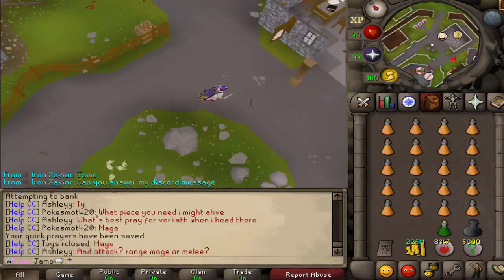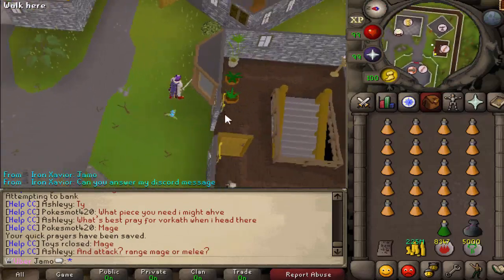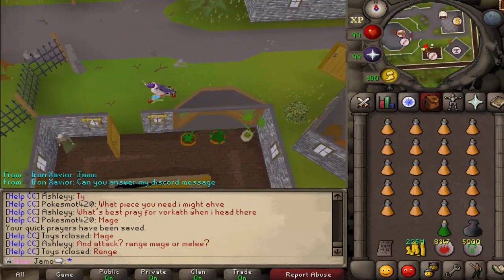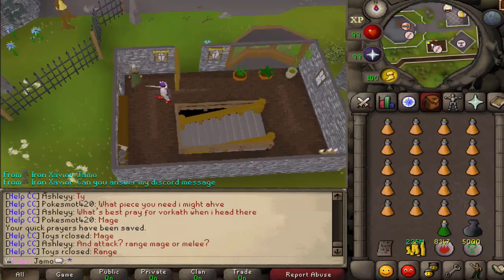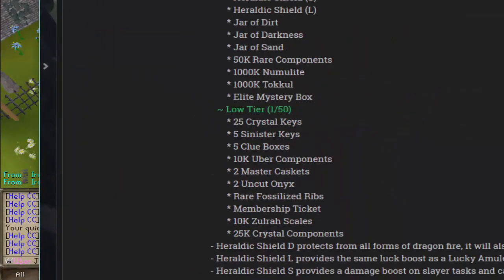They have the same drops that you would expect them to have, but every single monster in here has access to a unique table. With this unique table there are two tiers — one in 50 and one in 100 — and these are the loots you can get. You can get good things like 1 mil Numulite, 1 mil Tuckle, Elite Mystery Box.